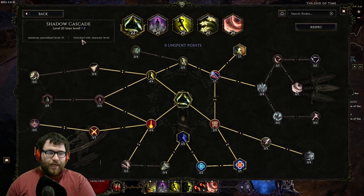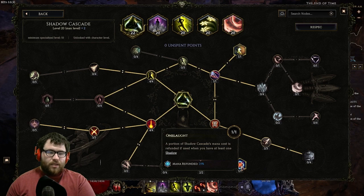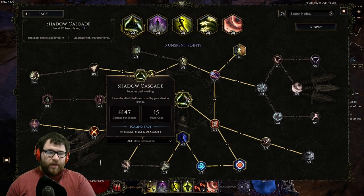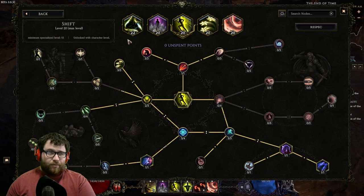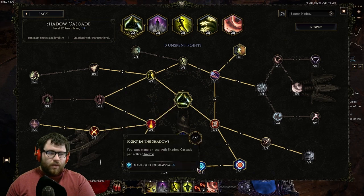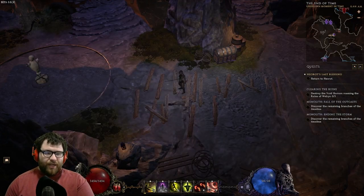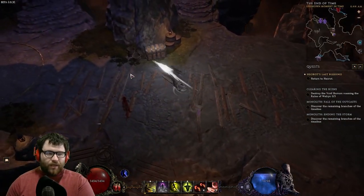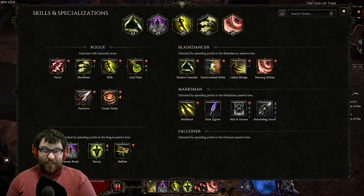For Shadow Cascade, we take two points travel into Dismantle, one point into Onslaught — it refunds a portion of Shadow Cascade's mana cost, about two to three mana. Two points into Fight in the Shadows: you regain mana per active shadow. If you have five shadows, you gain 30 mana back. This pretty much pays back for the 13 mana cost that Dancing Strikes has on top of Shift, because since we're dex stacking, Shift ends up giving us mana in the end.